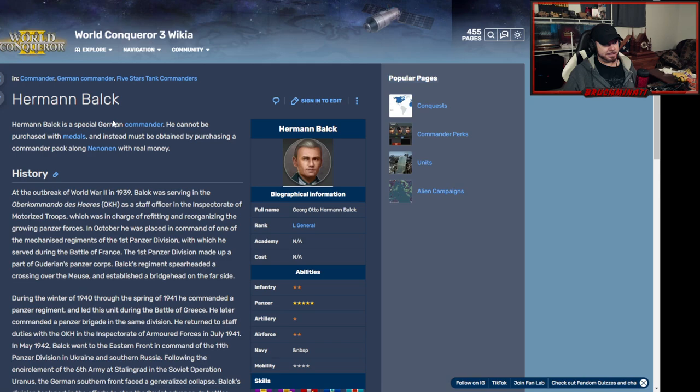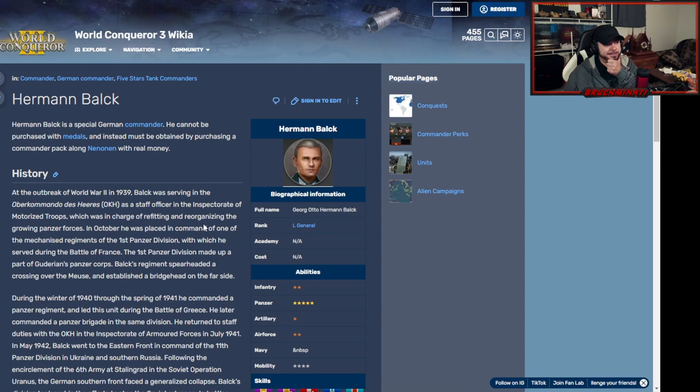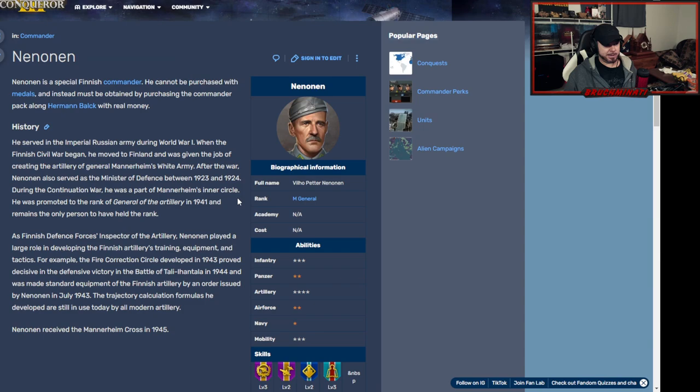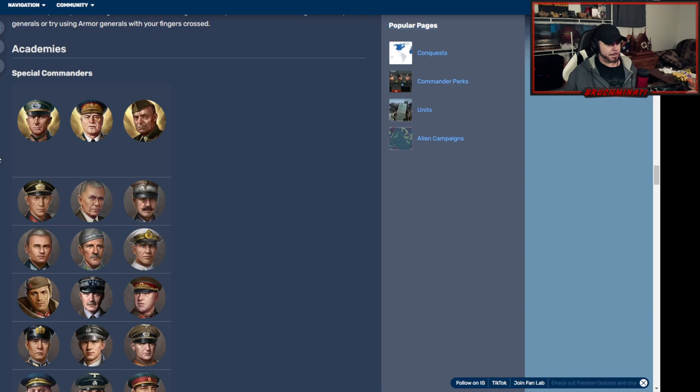Then we got Herbin Buck — he was just in the store for about seven dollars, and he is really good. That is a really good build with a little bit of survivability, mobility five, panzer manage. I really don't want to spend money — we're looking for a bro I can just buy with medals. But if I was going to spend money it would definitely be for him. He comes bundled with Nenonen, who is an artillery general — pretty much a Finnish Lin B clone.